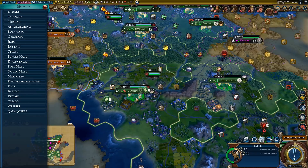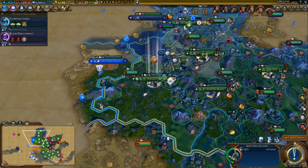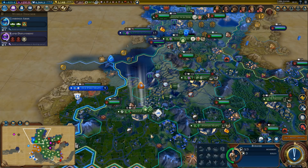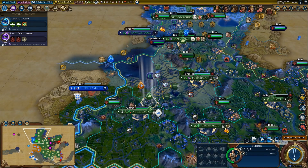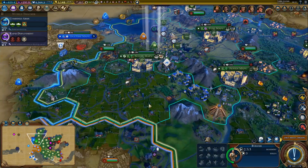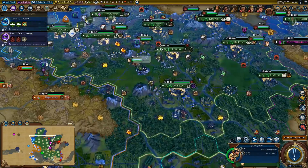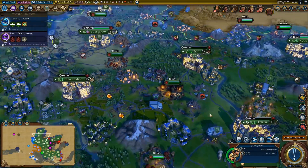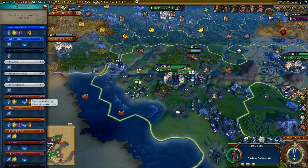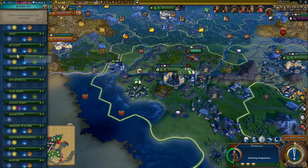Move elsewhere. I can't even sleep him — oh, that's because there's a worker inside. Now we can sleep him. Is anything pillaged around here? Not that I can tell. The district is pillaged, but that has to be repaired in the actual city.